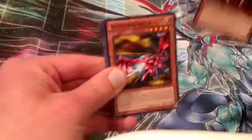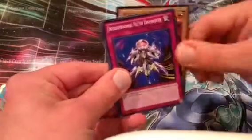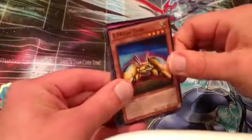We start off with a Different Dimension Dragon, Y Dragon Head, Judge Man, Inter-Dimensional Matter Transporter, and Z-Metal Tank.